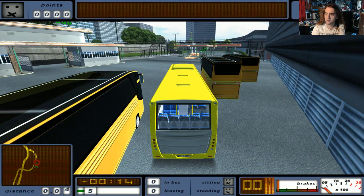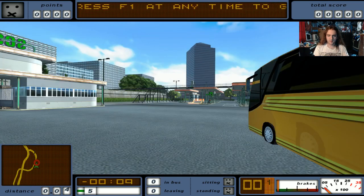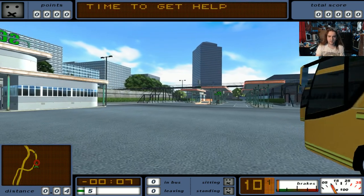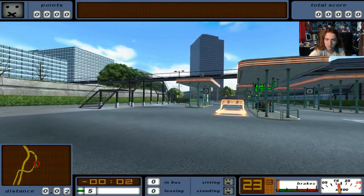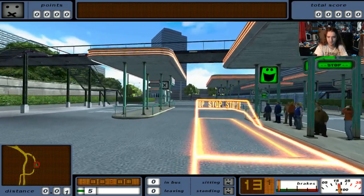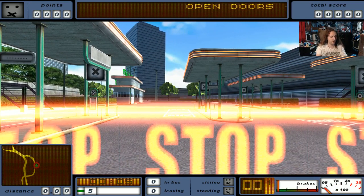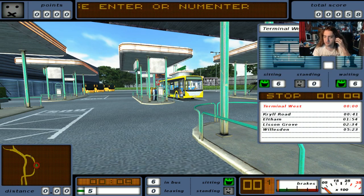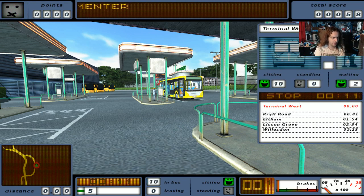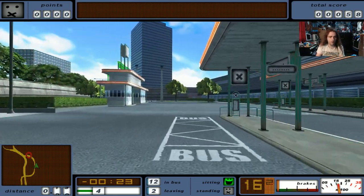We've got a couple of camera positions here — we're gonna go with this one. There's really no comparison between this and an actual honest-to-god cockpit camera, but there we go. Let's pull into the stopping point. Open doors. I've mapped all my own buttons so hopefully I don't forget where anything is. Alright, we are ready to rock. Close doors.